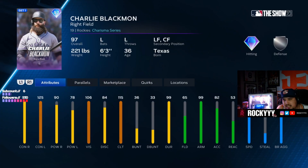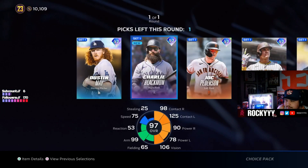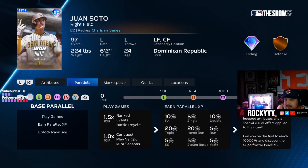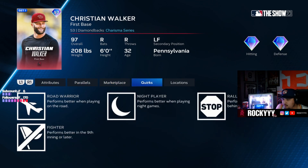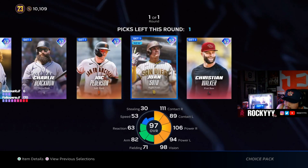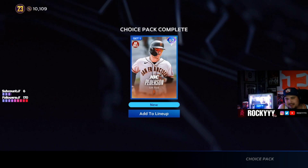Charlie Blackman always has nice swings. Not great quirks, but Big Joc Jack — I think I'm going to go with him. I do like Soto a lot too, and Walker at first base — 99 fielding at first. It's between these two, but I have to go with Jack, I have to go with Big Joc Jack.